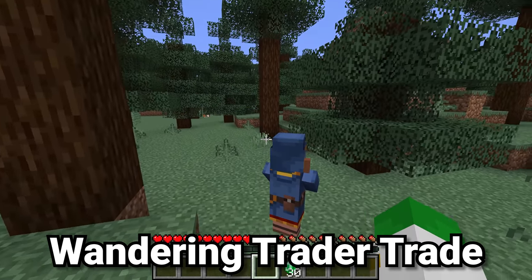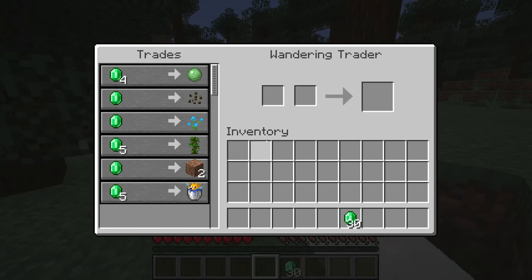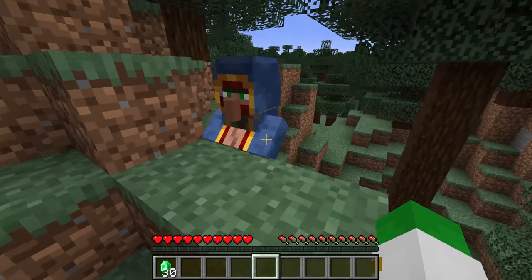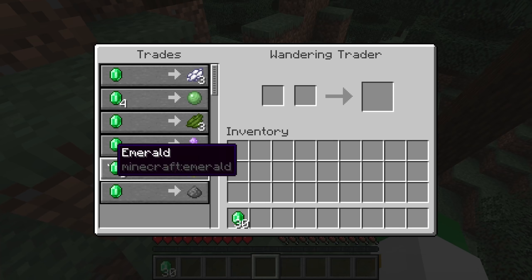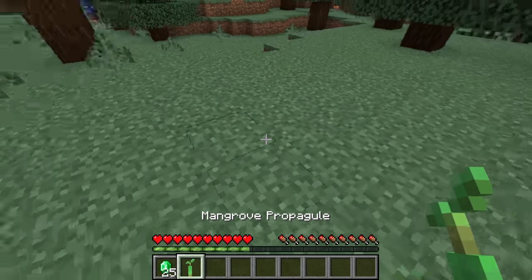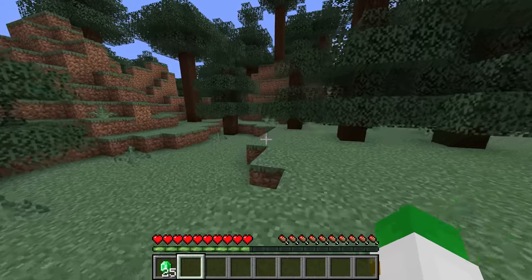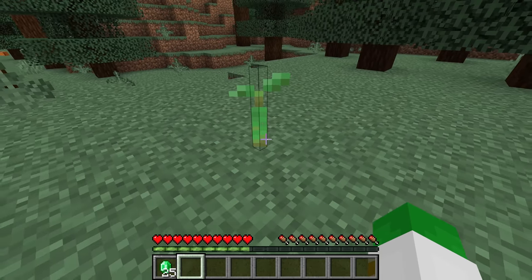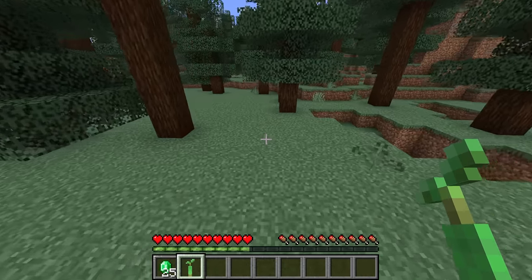1.17 added a lot of new blocks that didn't generate in, and sometimes the only way to get them was by trading with a wandering trader — for instance, this wandering trader here sells rooted dirt. That change was also implemented into 1.19: the wandering trader will sell a 1.19 item you cannot easily get elsewhere, and that is the mangrove propagule for 5 emeralds. This may seem like a bad deal, but it's actually an incredibly good deal considering how rare the mangrove swamp is, since a single mangrove propagule gives you access to a very wide range of blocks. Mangrove swamps are definitely one of the rarest biomes in all of Minecraft.